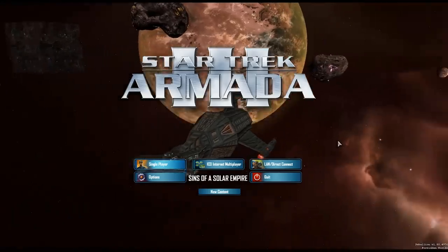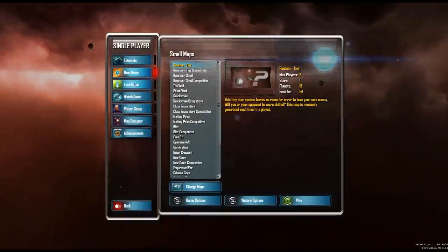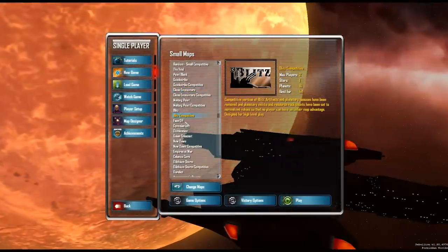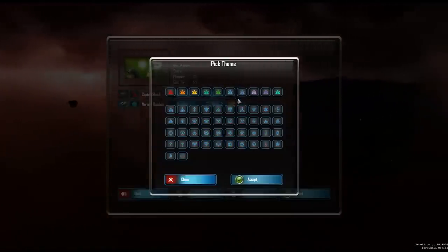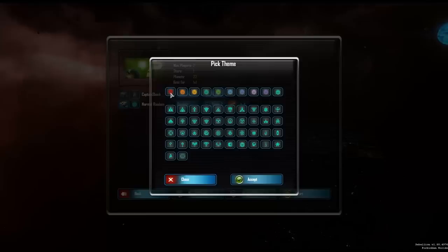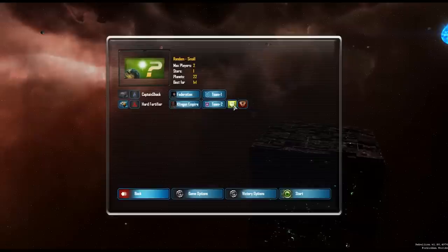My plan is to do a kind of let's play of Star Trek Armada 3 from the Federation's perspective. Let's go ahead and go into game setup. New game, we'll do a smaller map — small random, that sounds good. It's going to be me playing the Federation, the United Federation of Planets, against the Klingon Empire. I love the menus, by the way — the guys have done a fantastic job with them. We'll put the computer on hard because, hell yeah, they're the Klingons. Let's throw them on aggressive.